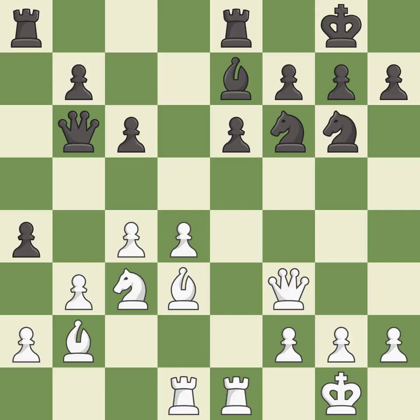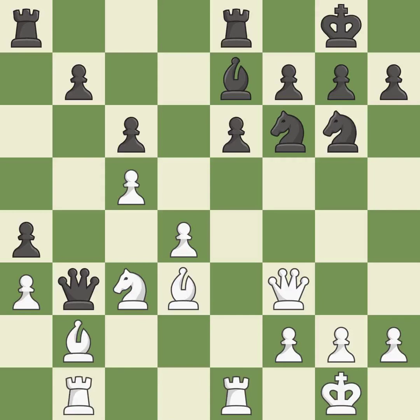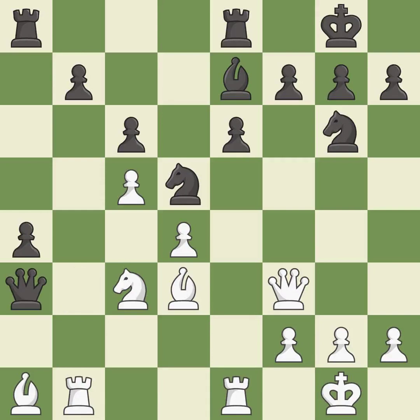This allows the knight to control more squares — it is excellent, the strongest option, and best. This blocks an attack on a vulnerable pawn — it is best. This moves the queen to safety — it is best. This loses a pawn. This is the only good move. This was a game-changing move, giving white a winning position — it is a great move.